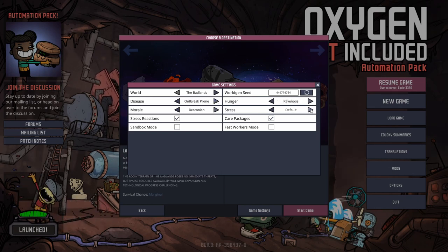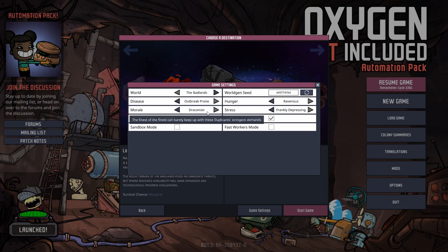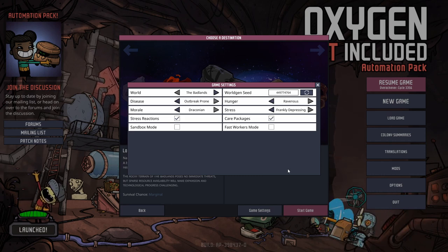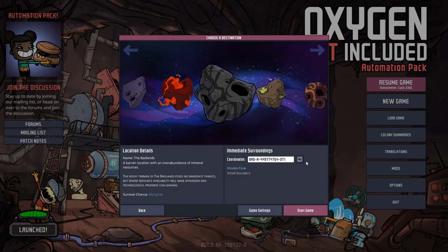We're going to set everything to hardest. We've got ravenous hunger, frankly depressing stress, outbreak, break prone disease, and draconian morale. Full disclaimer: I've never actually played on these settings before — I've always just played default — so we'll just have to see how that works out.